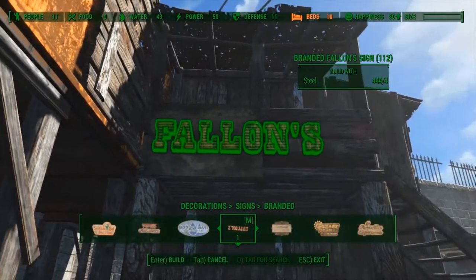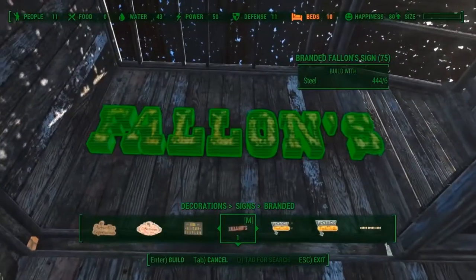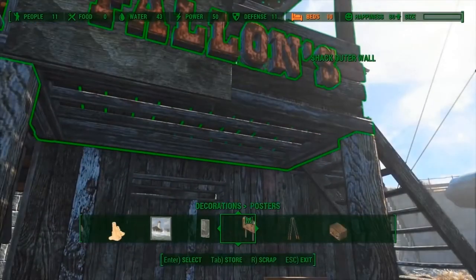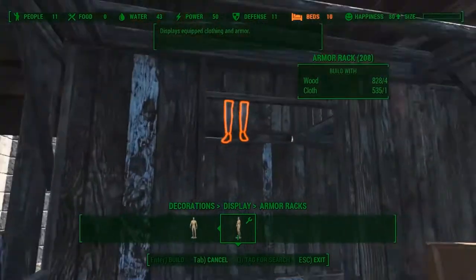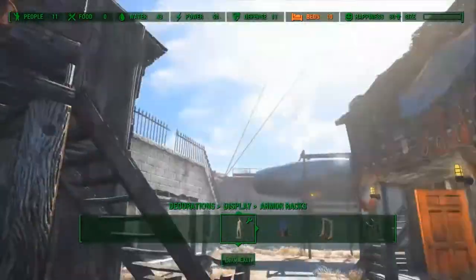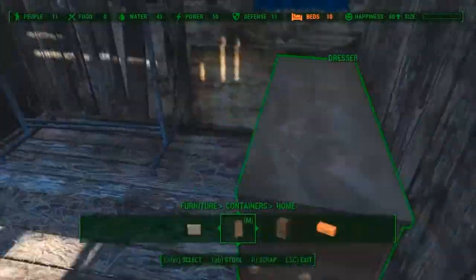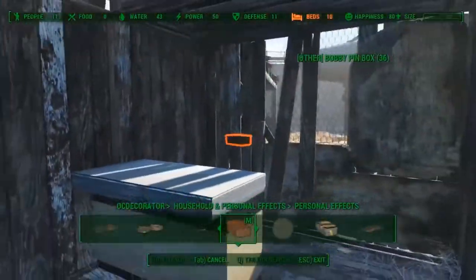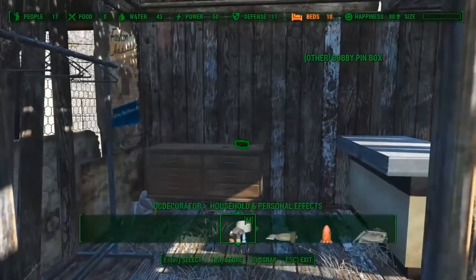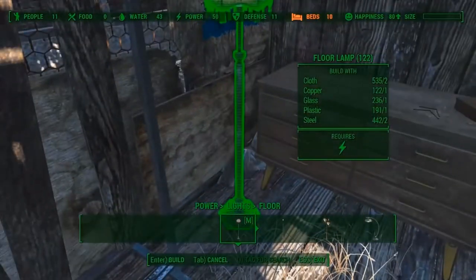I want to have two Valens signs — one small and one big. The small one goes on the front of the shop while the big one goes inside. I decided to put some armor racks on top of that little space I still got, so I can show off some clothes or armor. Here I am adding a bobby pin box and some loose bobby pins to add some finer details, and right next to it I will place a lamp.